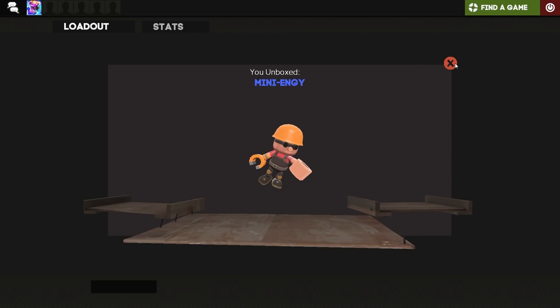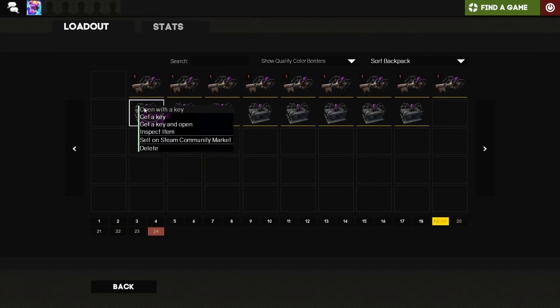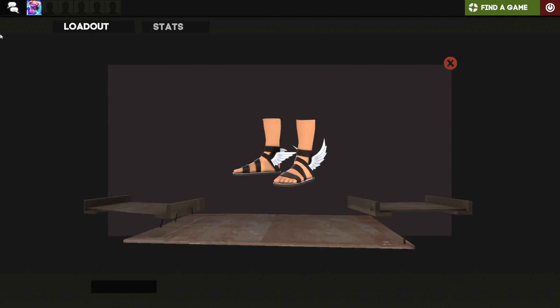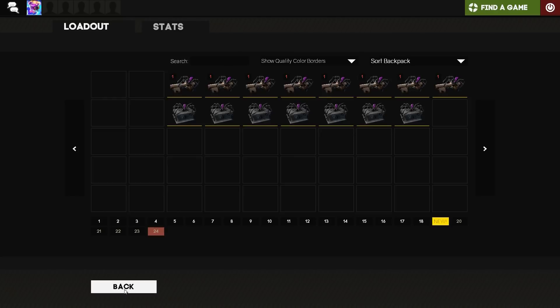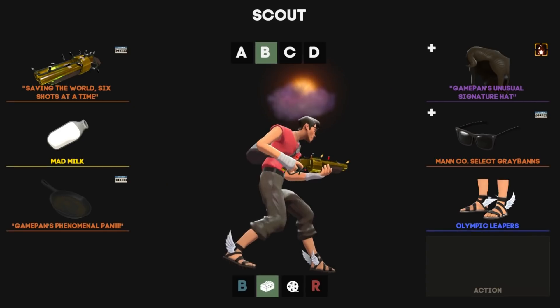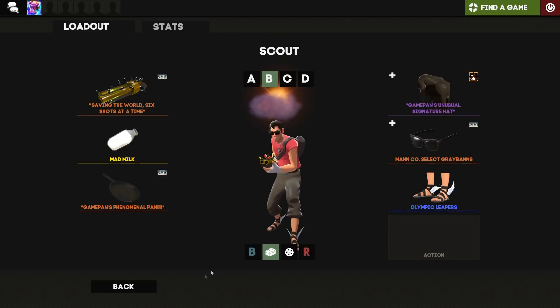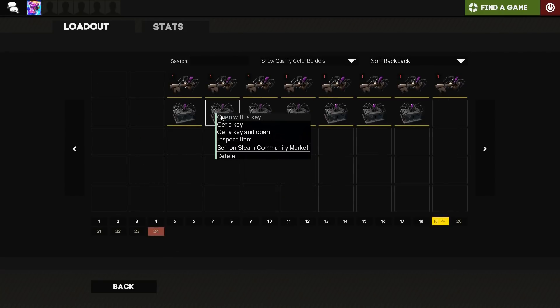I used to like Lego ages ago so I guess it's cool in a way. Anyway, we're on the second case now. Let's open and see what we get. We got the Olympic Leaders — I'm not a fan of these at all. I'll show you what each cosmetic looks like. This is what the Olympic Leaders look like — it doesn't really go well with my set, so I'll probably just stick with my badge or earbuds.